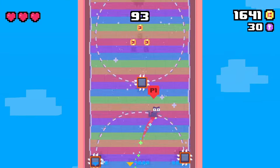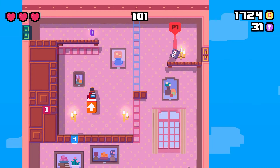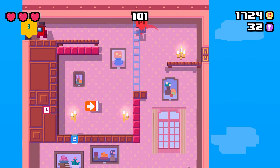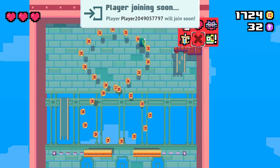And some of them have secrets. There might be a secret exit, which is usually a green door, and then there's an emerald in there. Each tower has five of these, and if you collect them all, you get a secret character.